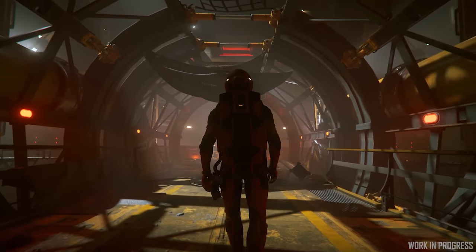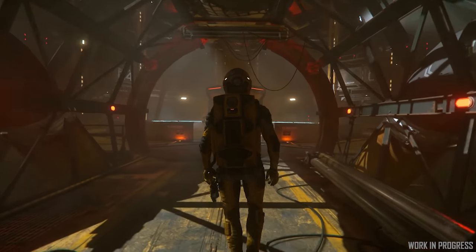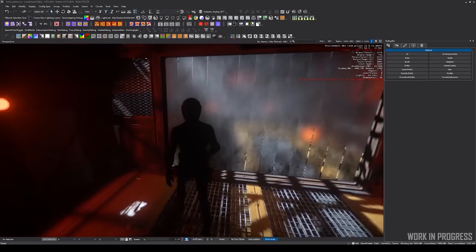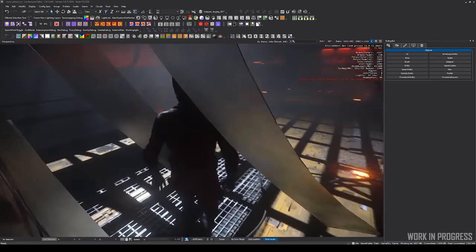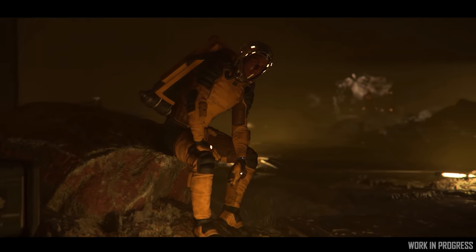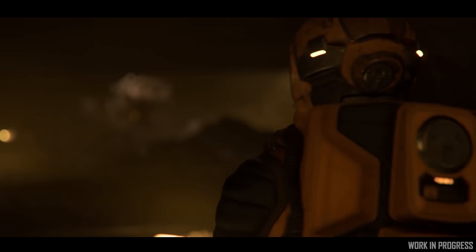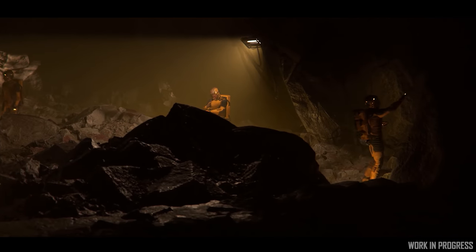Klescha Automated Prison is getting its final tweaks and details put in ready for 3.9. There's quite a bit to explore inside and out for that facility on Aberdeen. They showed off some soft body assets of moving tarps, which is really looking pretty cool. They've completed the all-important prisoner jumpsuits — the orange cool jumpsuits which you can smuggle out of Klescha if you escape wearing one. They even showed the mines underneath with prisoners working there.